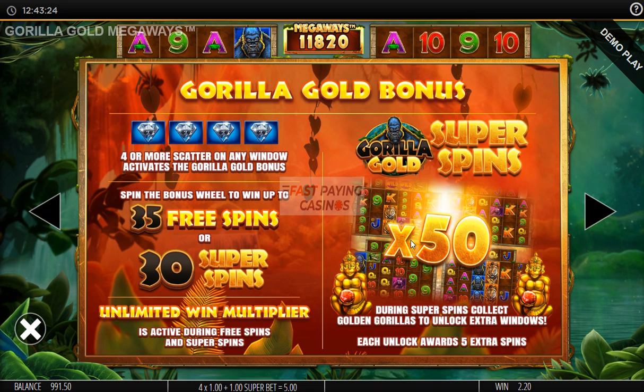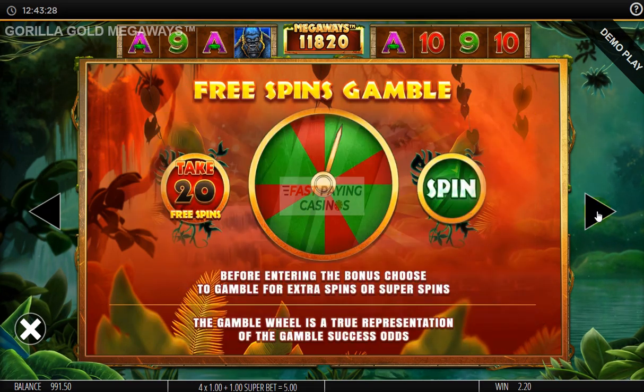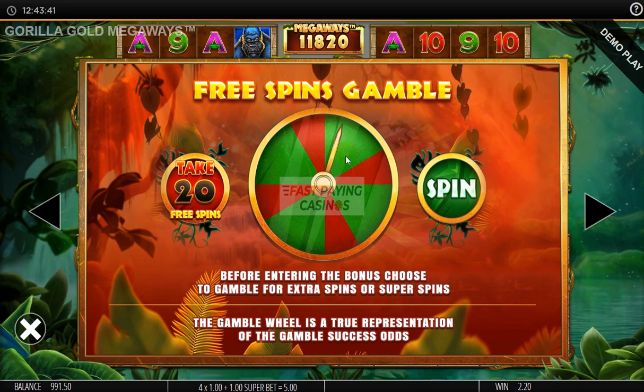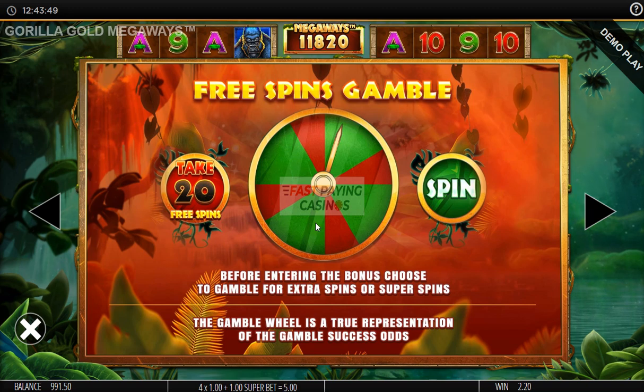That's pretty much it — it's quite a straightforward game. You do get bonus mystery symbols randomly, which can appear in the free spins and the base game. They're sort of yellow tiles that all reveal the same symbol. And there's your pie chart gamble, which is a true reflection of the odds — approximately two thirds green in favour of winning and one third red in favour of losing.